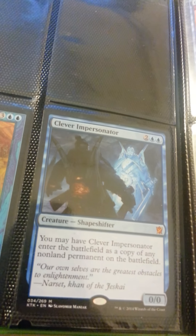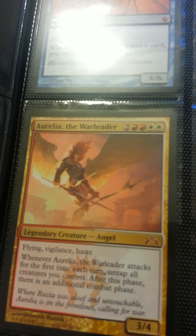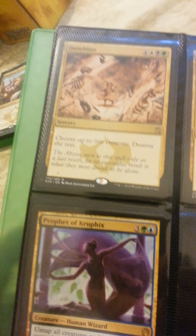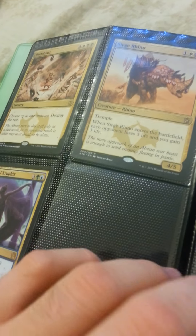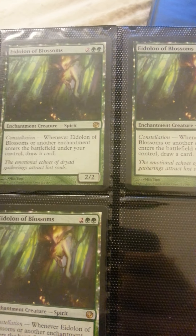Clever Impersonator. Consecrated Sphinx. Torment Elemental. Ilharg — I can't even pronounce that name. Doom Blade. Prophet of Kruphix. Siege Rhino. I also have four more Siege Rhinos — they're in a deck right now. I don't know if they're gonna be for trade; I'm gonna try something new for Standard.